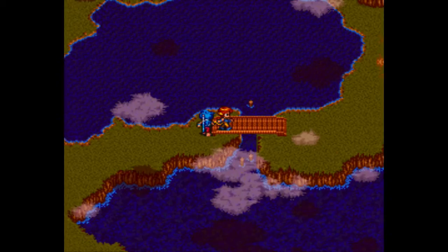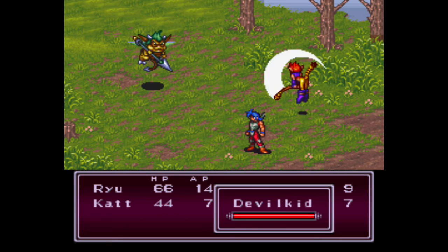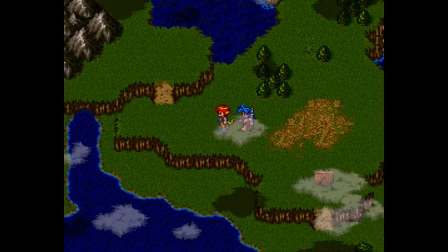Now we want to go up this way and over on this side of the world map. Oh okay, here's that devil kid I was talking about — he is one of the enemies you can face over here. So we want to head up this way and enter this area over here.